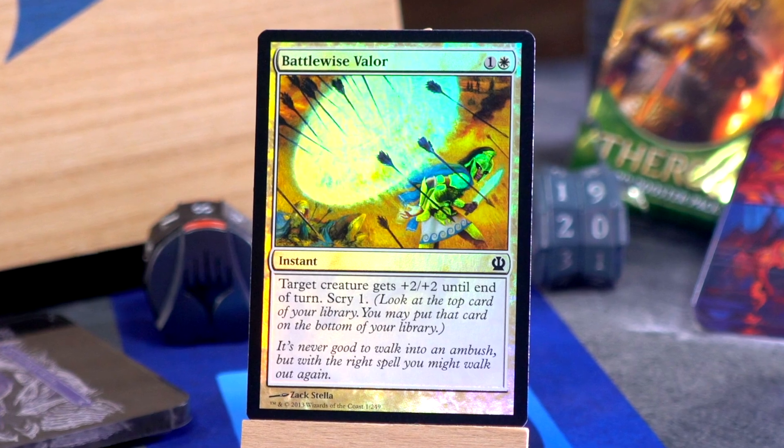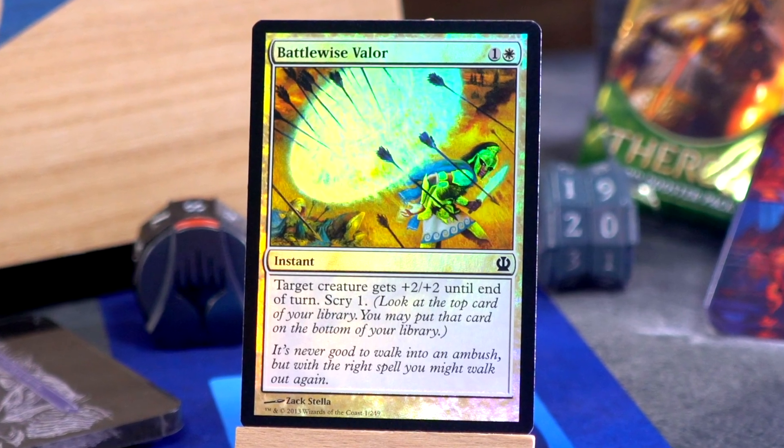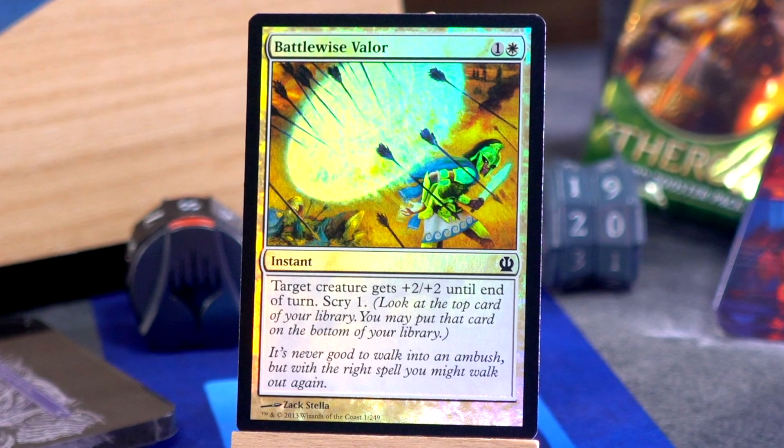We have an ad card on legendary permanents, which is very exciting. We've got a Swamp, and we have a foil Battlewise Valor — one and a white instant, target creature gets plus two plus two until end of turn and you scry one. That's fine.